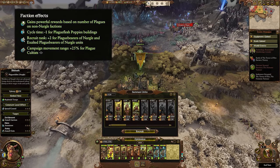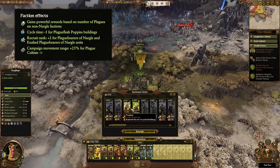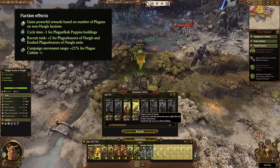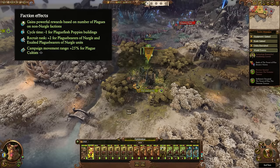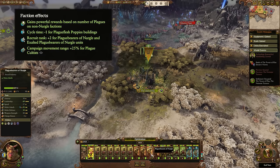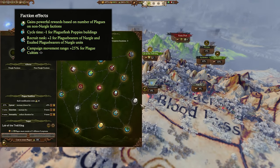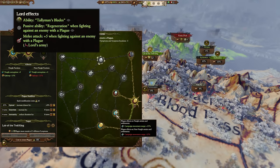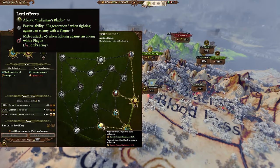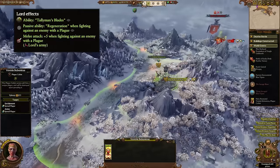Aside from the Tally of Pestilence, he also has a reduced cycle time for the plague flesh poppies buildings, as well as an increased recruit rank for Plague Bearer units. Both of these give him a focus on Plague Bearers, since you'll be able to have a lot of them in his recruitment pool and recruit them at a more elite level. With a couple of skill points and research projects, you could really catapult this somewhat basic unit into the stratosphere and spam them to your heart's content. His final faction effect is an increased campaign movement range for plague cultists, which simply helps with spreading plagues to far factions a lot quicker. With his lord effects, he increases his army's melee attack when fighting enemies with plagues, so try to infect enemy armies right before you fight them for a huge advantage.